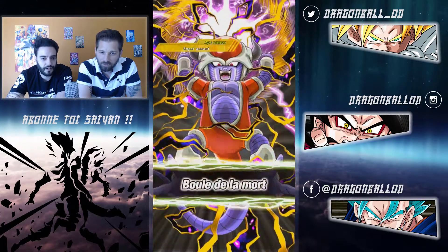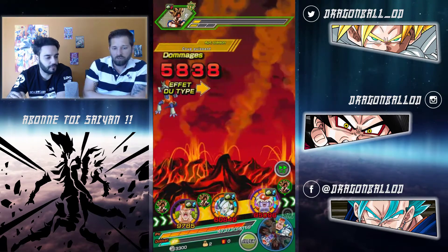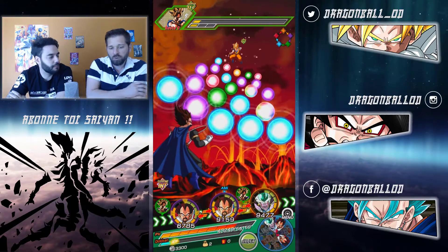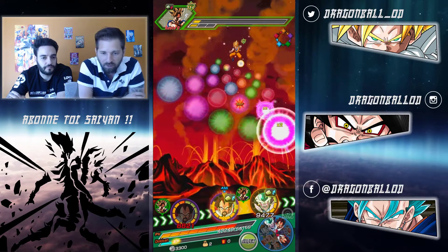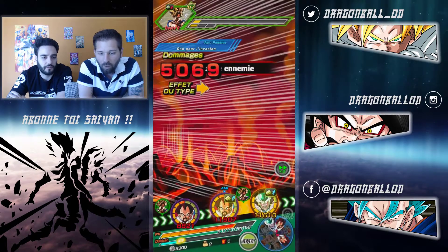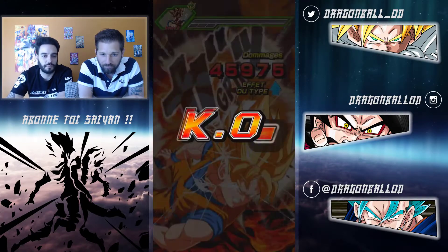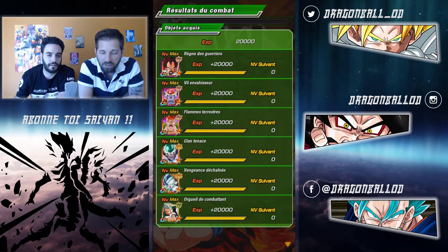C'est le tout pour le tout. Avec le Roi Vegeta devant, même si Goku balance un super - même en SP ça changera rien. Il attaque deux fois de suite mais il ne nous balancera jamais deux SP d'affilée. Même s'il nous met un SP et une attaque normale, il ne nous tue pas. On a vraiment assuré le coup. Cinq médailles - ce rythme-là, ça valait la peine. Heureusement que je l'ai fini.